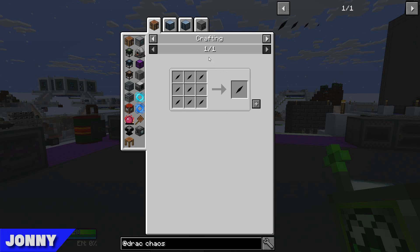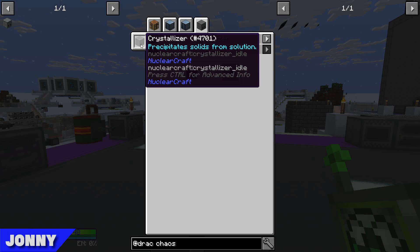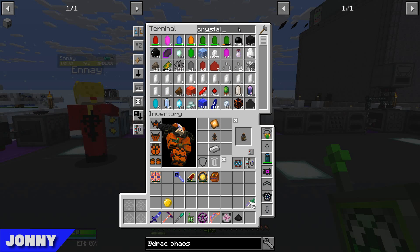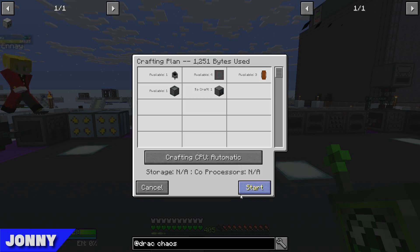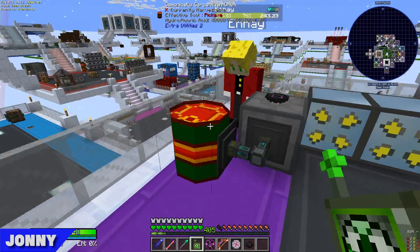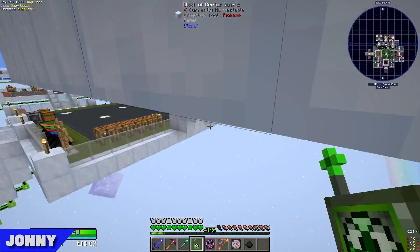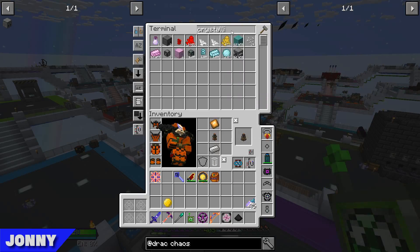We've got 12 buckets now, so we should barely make a reasonable amount of these Chaos Shards. We need to go over to NuclearCraft — it's a crystallizer that we need, that's the only way. We might be able to repurpose this one. Do we have Applied Energistics over here? We should — let's just set up an export bus into that. Let's grab this stuff and see if we can get this working.